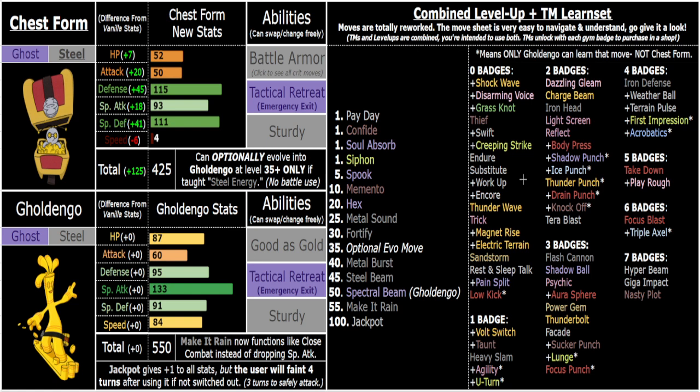Chest Form can still pack a punch — 93 Special Attack is respectable, and it still has Make It Rain and other coverage moves, so it can do damage. But it's mostly a stall, bulky utility type. Body Press, debuffing moves, Battle Armor for boss locks — that's what the romhack is balanced around. I opted to give them both pivoting moves, since I try to get every Pokemon a pivoting move in this hack.